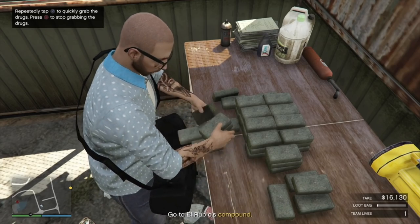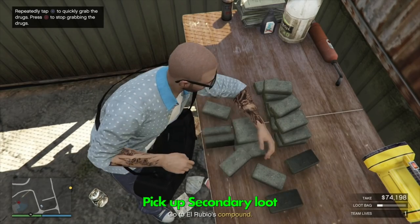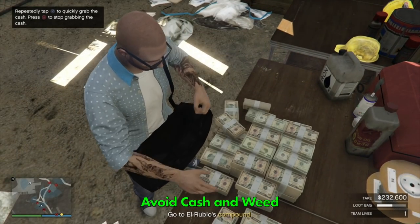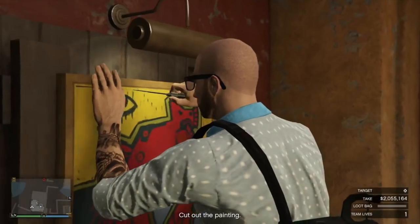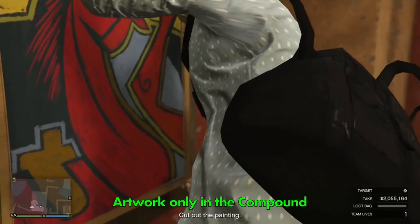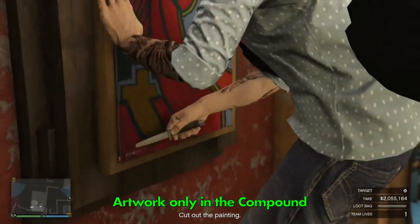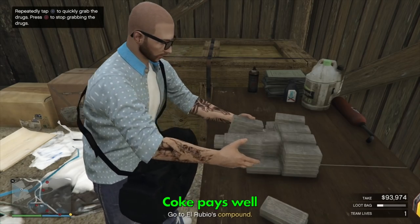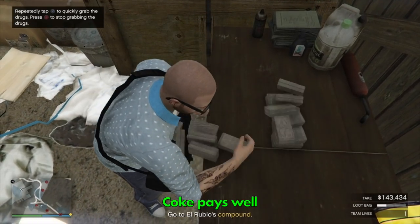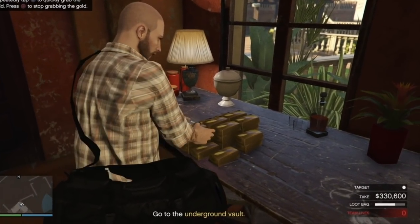To maximize your take on the island you'll need to fill your loot bag. There are five types of secondary loot. Cash and weed pay out the least and should be avoided where possible. Artwork is decent but can only be found in the compound and usually requires a second player unless you're lucky enough to find it in Rubio's office. Coke is relatively easy to get as a solo player and will pay around 440k for a full loot bag.